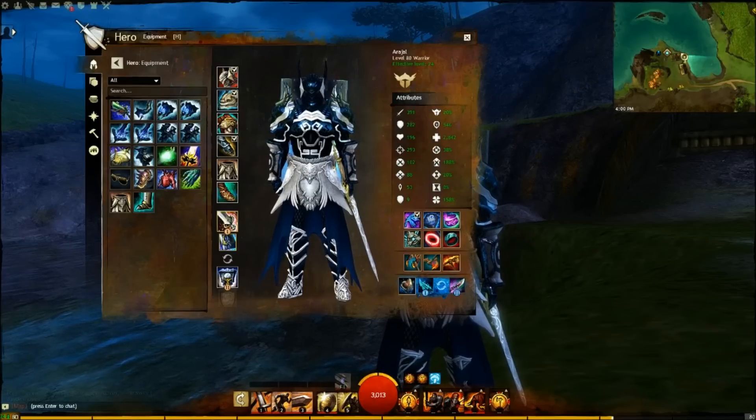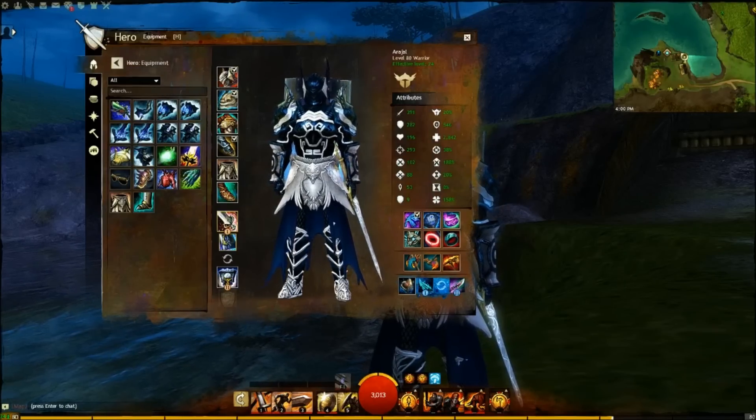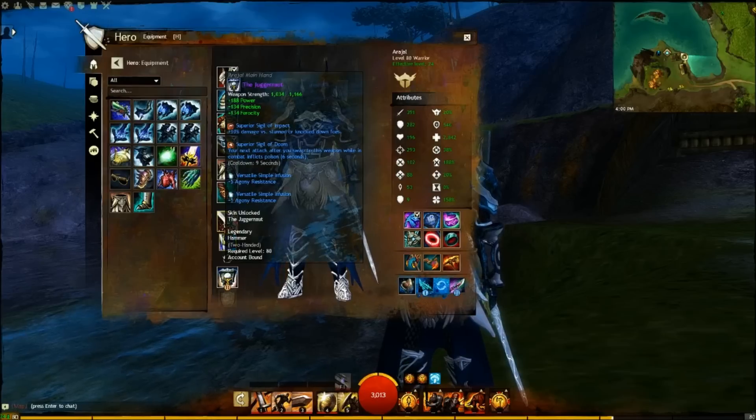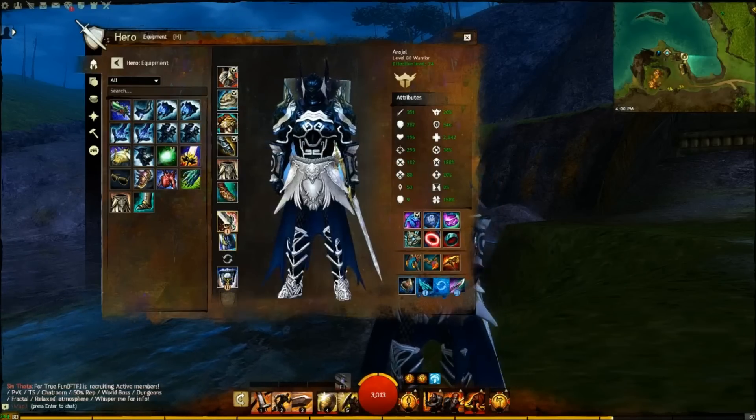For the stats the build uses, it's evenly split between Sinister and Berserker. Your Sword and Shield need to be Sinister, while your Hammer needs to be Berserker. Your Armor needs to be Sinister, while your Trinkets need to be Berserker.